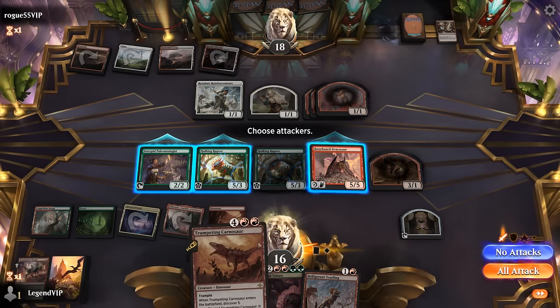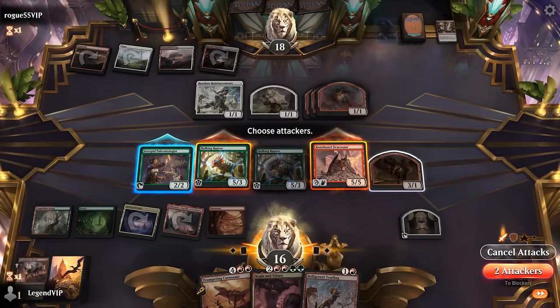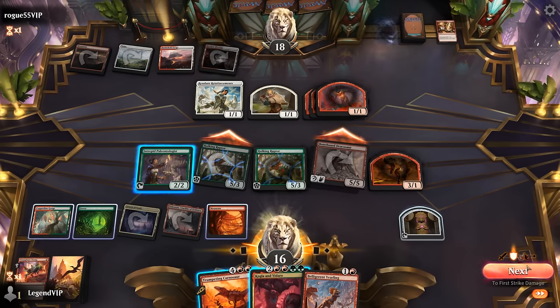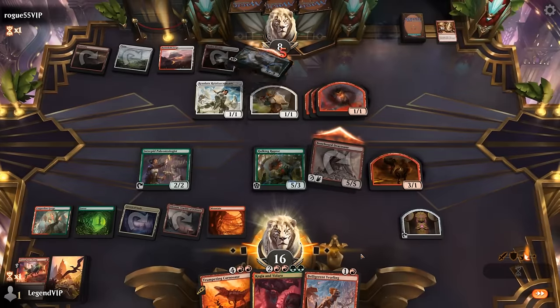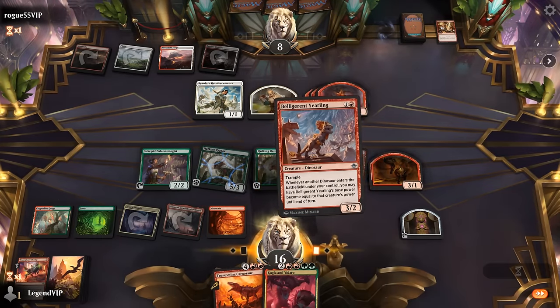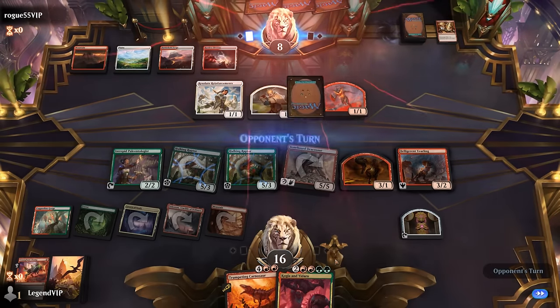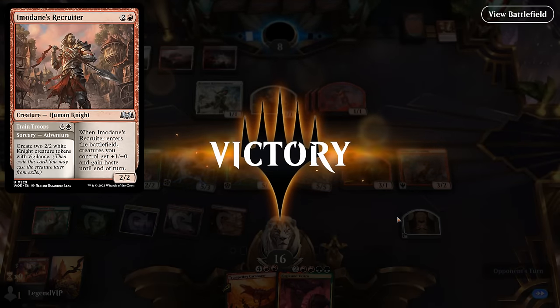Could also use the Carnosaur's ability to destroy something. Maybe worth attacking with a Raptor — if our opponent triple blocks we can punish them. Opponent takes ten. We could still face quite a bit of damage next turn, but thanks to the treasure I can still use the ability at instant speed. If they had something like a Recruiter to pump the team we should still have been alright. On to the next one.